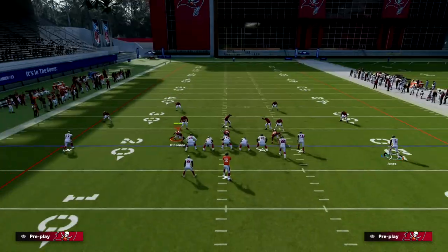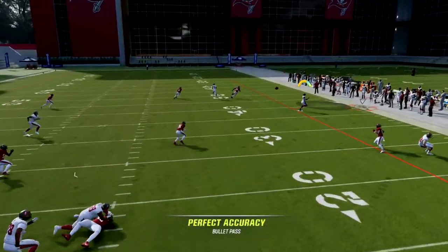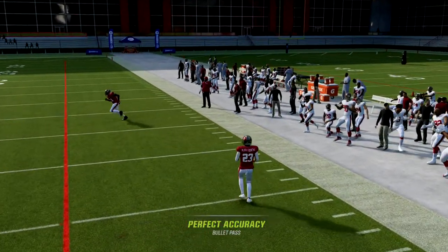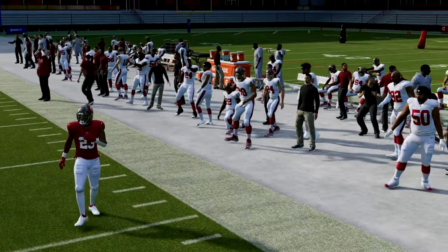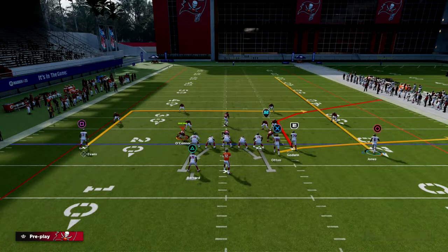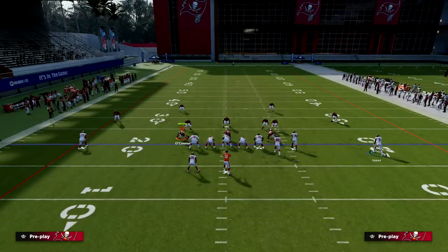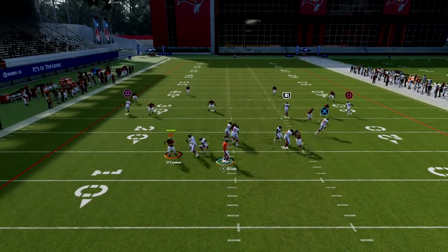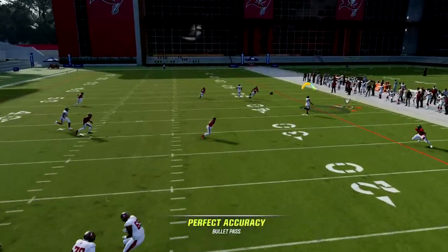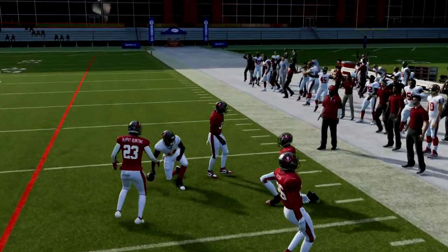What this does is it forces them to play hard flats, and now this corner route becomes wide open behind it. This corner route is such a simple route this year, but it is really important in your offense because the corner route is arguably the best man and zone beater year in and year out — but especially this year. So you see right here, against zone, if they're playing hard flats, the corner route is going to be wide open.